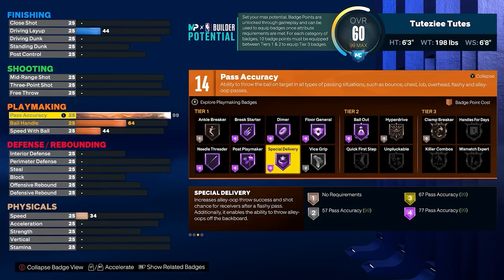So for the definition: it increases the alley-oop throw success and shot chance for receivers after a flashy pass. Additionally, it enables the ability to throw alley-oops off the backboard. There's a lot of missing info in here — like will it make those flashy passes much faster, maybe easier to catch, or maybe fill up the takeover meter faster. In this video we'll talk about all those things, and of course the sweet spot as well.